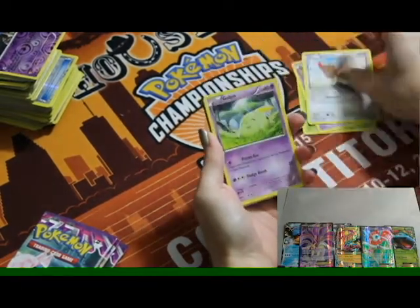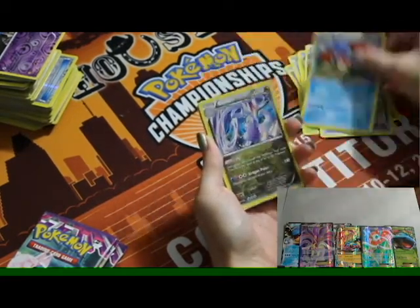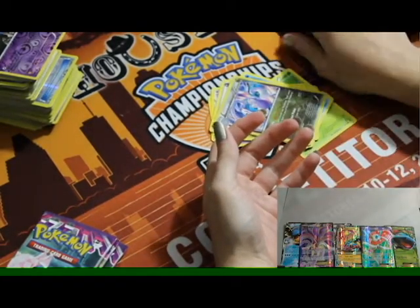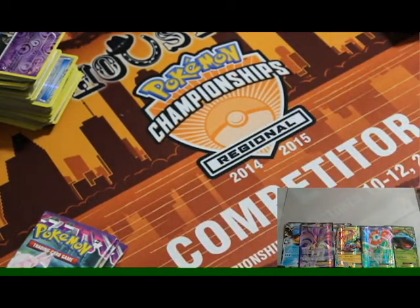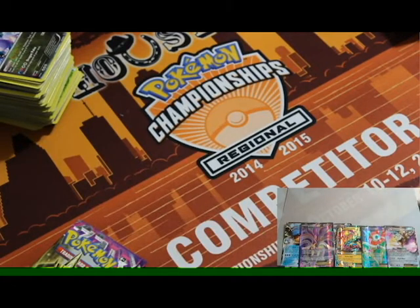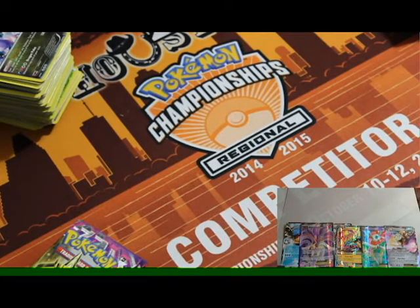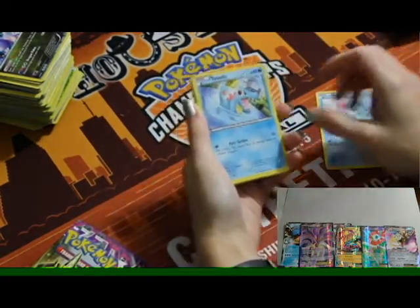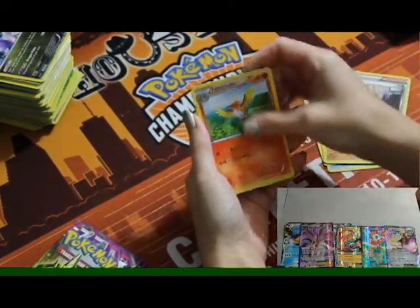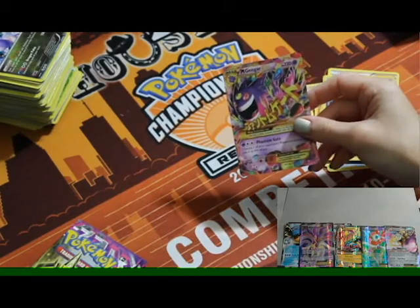Ninth pack: Yanmega, Muna, Spearow, Gulpin, Yanma, Mystery Energy, Gengar Spirit Link, Kingler, reverse holo Boudra, and an Aegislash EX. Roar wins another code — he's just cleaning up, 4 for 4. People probably think I'm not giving away codes, but I am — it's not a bluff. It's just a good bluff.